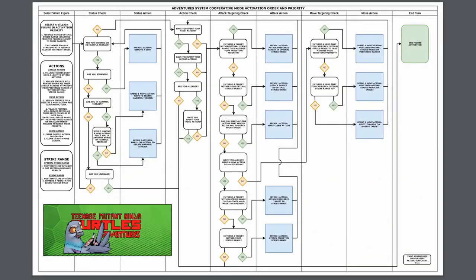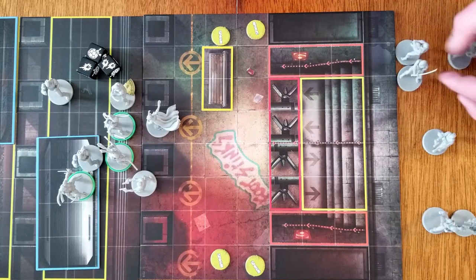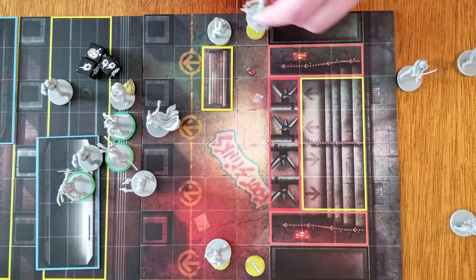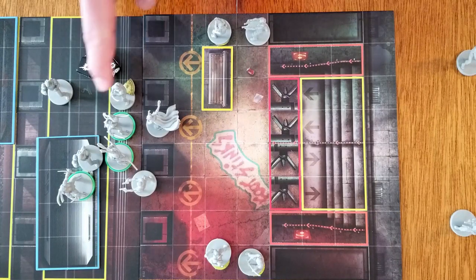A flowchart has been made for AI activations to help determine how each AI figure's activation should be carried out. There will be a link in the description to the IDW Games Adventures Universal Game System Facebook group where you can find it. At the end of the round, minions are spawned. For each figure type, half the figures rounded up are spawned. All spawned figures are placed on empty spawning locations — one figure of each type must be placed before spawning a second figure of that type. Empty spawning locations closest to the heroes must be filled first.